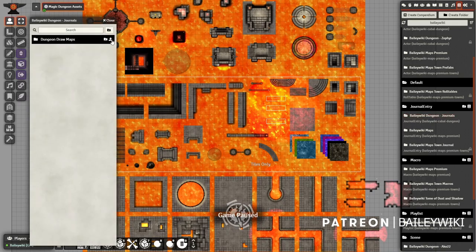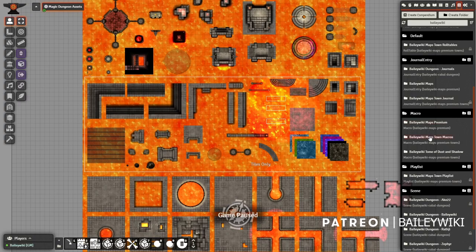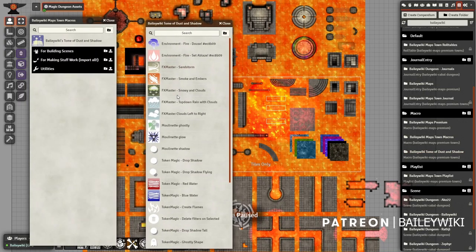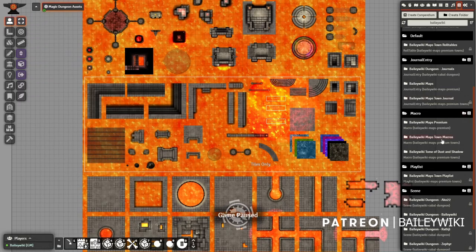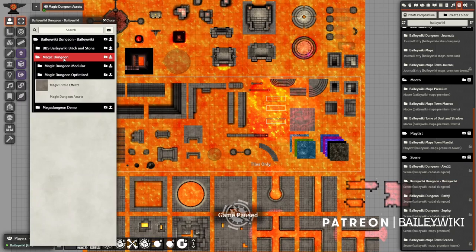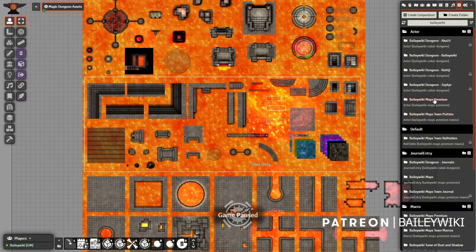Click the little icon to import all the folder structure and prefabs into your world. You'll also want journal entries for the dungeon — these power the Dungeon Draw stuff. Open that up and import those into your world. You also want the updated macros, mostly in Towns and the Tome of Dust and Shadow, where special effects and new FX Master macros live. The Bailey Wiki Maps Towns macros folder is where most assets are kept, including new macros to help configure assets at scale. New scenes are in the Bailey Wiki Dungeon Compendium under Magic Dungeon. For the trireme, open the premium compendium.